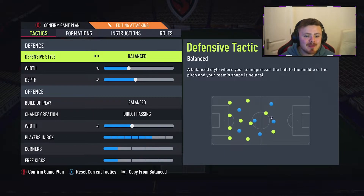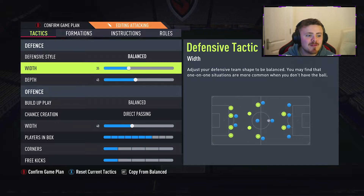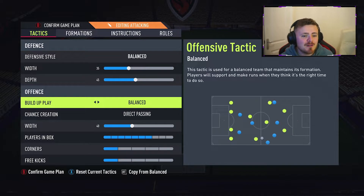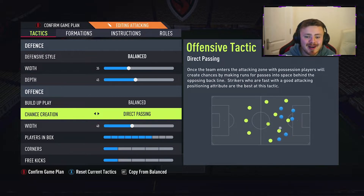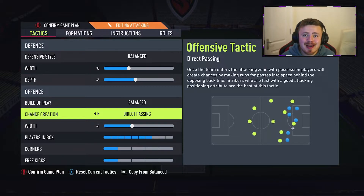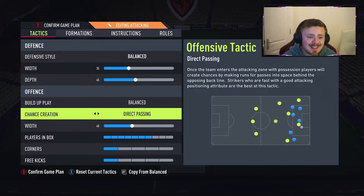My custom tactics as it stands — this is where I'm having most of my luck in FIFA 22. I go balanced on the defensive style, 35 width and 45 depth. This is personal preference — I'm not the biggest fan of sitting too deep as I don't want my opponent to have so much space to bomb forward. I kind of want to intercept it high up the pitch. In regards to offence, build-up play is balanced and chance creation is direct passing. This is huge this year. You can't just chain skill moves and beat men left, right and centre. Passing is very important to create the space and chisel your way through. Direct passing tells your players to create runs in behind the defence and make the direct pass through into the space, and it has helped me out so much, especially early doors when I'm struggling to break down opponents.